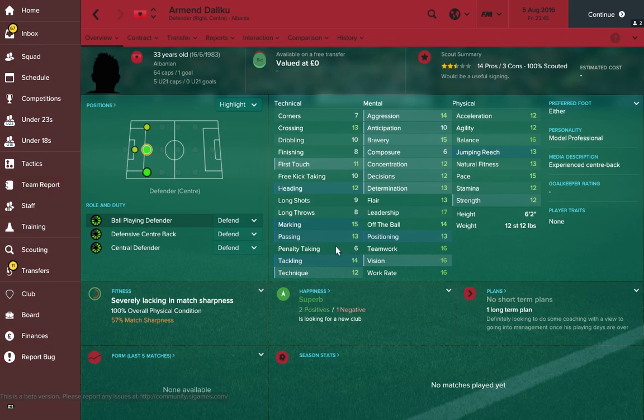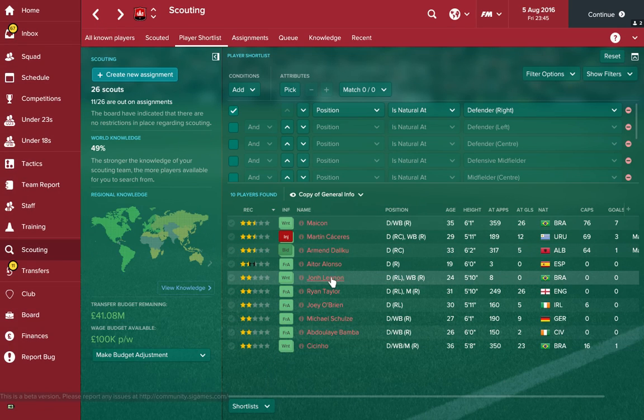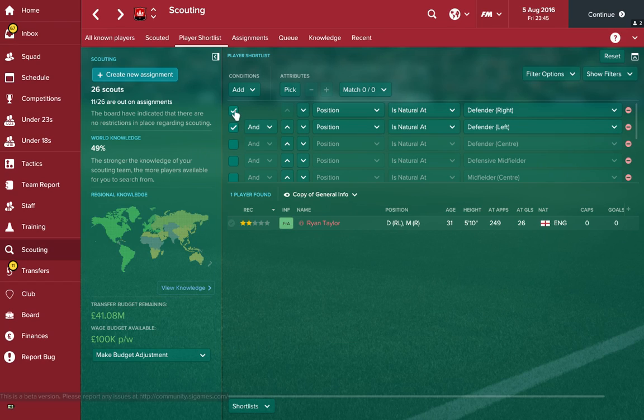The second right back we've gone for is this Albanian chap. He's 33 years old but still has the physical attributes so you don't have to worry too much about decline right now. He's got very good defensive skills — positioning, teamwork, vision, work rate, and bravery — so he's very solid defensively. You can also play him as a centre back. Honourable shout out to John Lennon, who somehow sneaked in there.